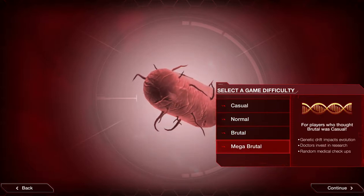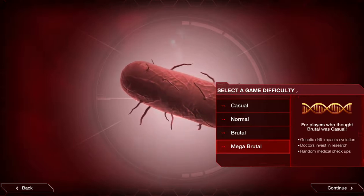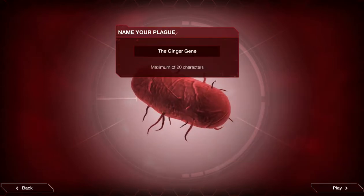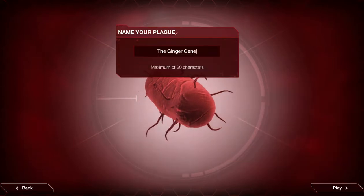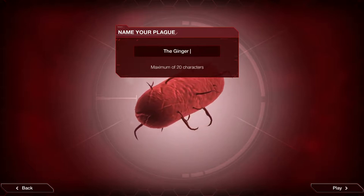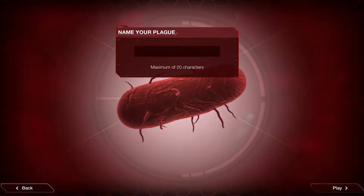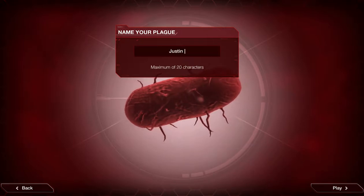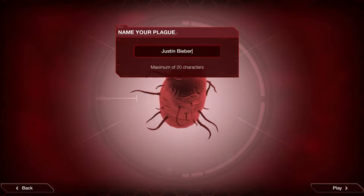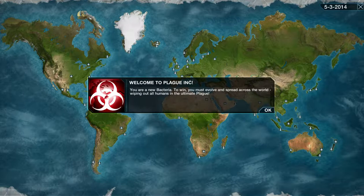Mega brutal: genetic drift impacts evolution, making it harder to evolve your traits, and doctors invest in research with random medical checks. I'm going to stick with normal. I was going to pick the ginger gene but I am ginger so instead I'll name my plague Justin Bieber — I don't know if that's spelled entirely correctly but I don't really care that much.